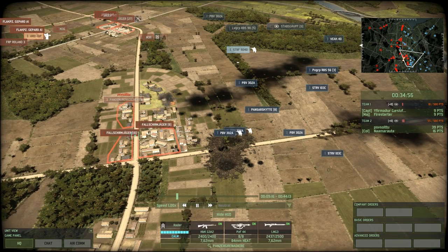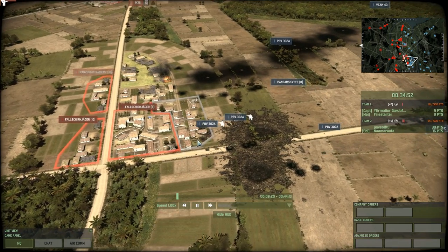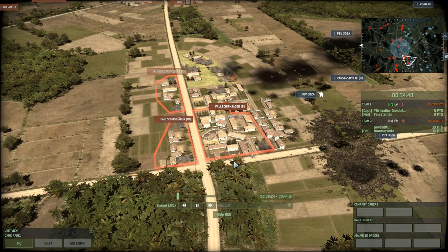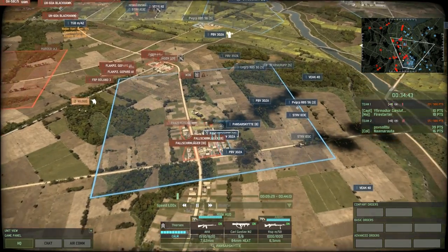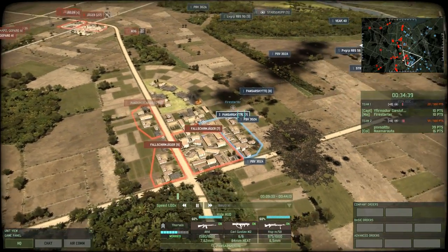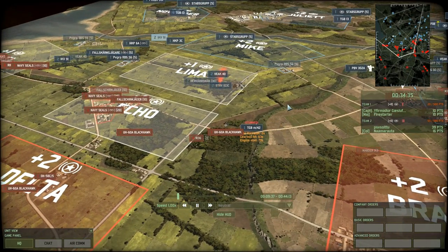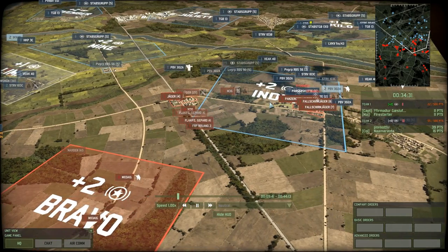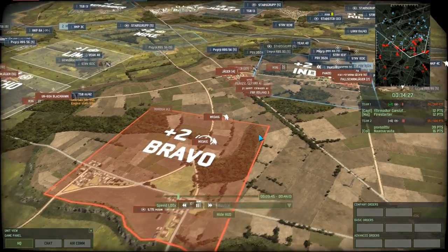With enough fire support, they may be able to force out any Fallschirmjägers on the edge of the town. But there's still a Panzergrenadier squad and two Fallschirmjägers left, so if these PBVs get too close without dropping out their troops they are going to get blown up. And there we go — another Panzergrenadier squad lost. I'm surprised the red team let them get that close on the right side, but this is a big map so you've got to consider they're looking all over the place.